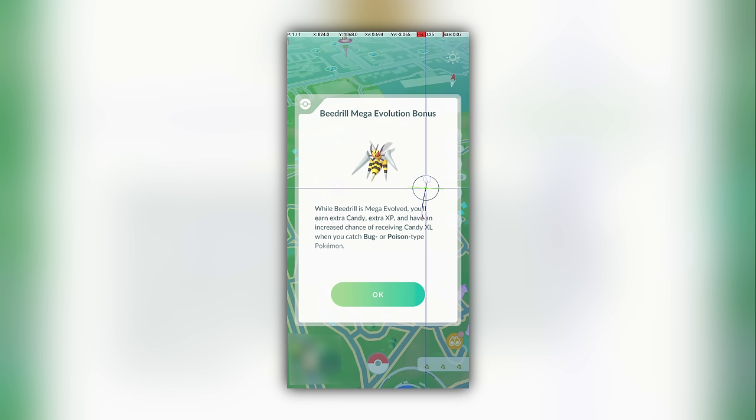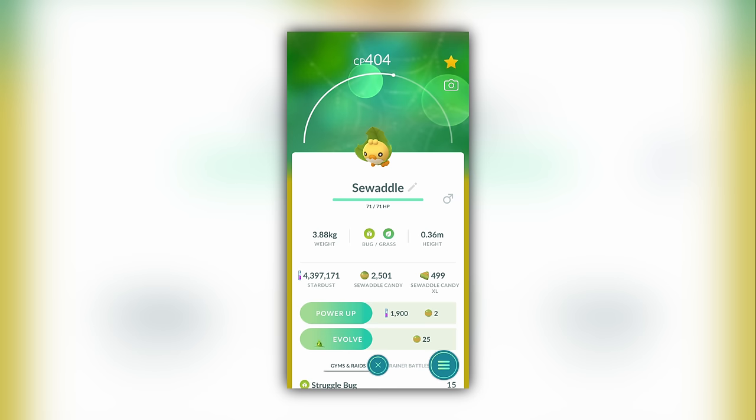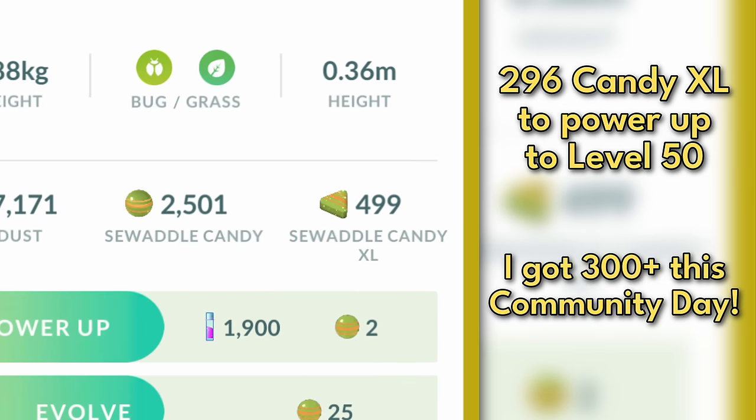This means that during a Community Day, having a max-level Mega Pokémon makes it much easier to get more than the 296 Candy XL needed to max out a typical Pokémon. High-level Pokémon are helpful both for raiding and Go Battle League, and if you care about having the highest level Pokémon, then you need to care about Candy XL, and if you care about Candy XL, then you need to care about Mega Pokémon.